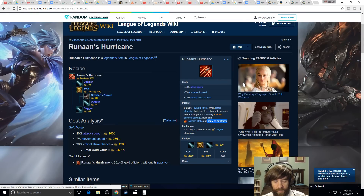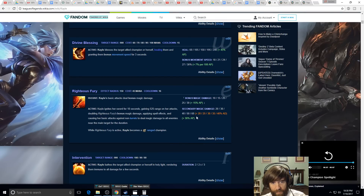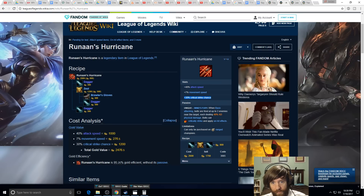Since Kayle already wants on-hit items like Guinsoo's Rageblade and Nasher's Tooth, Hurricane might make sense as a third or fourth item. It gives attack speed and crit. However, Kayle's secondary E damage is magic damage — even though it has a physical AD ratio, it cannot critically strike. Also, Black Cleaver would not AoE-shred through it because that physical damage doesn't apply via her E — unless you also have Runaan's Hurricane.